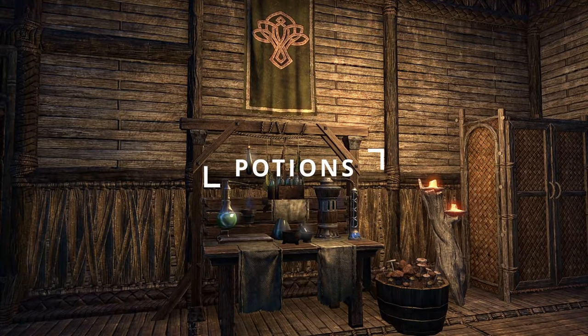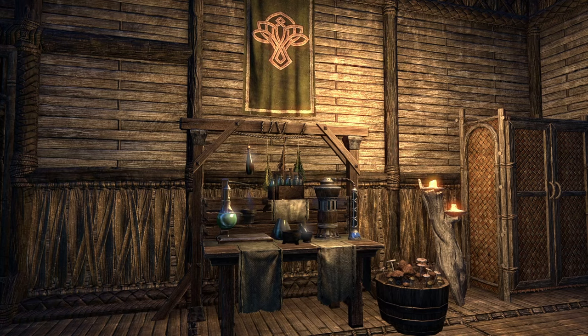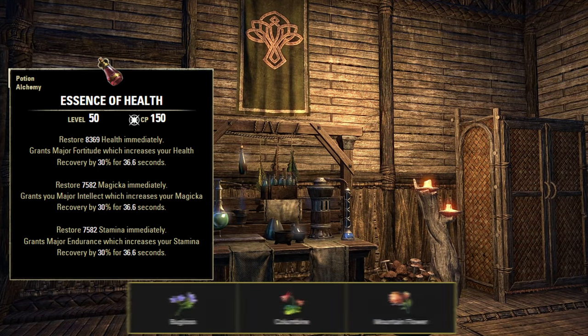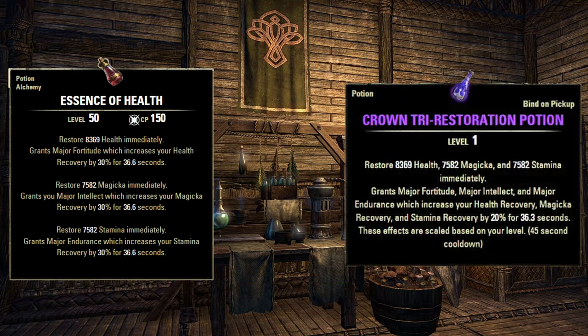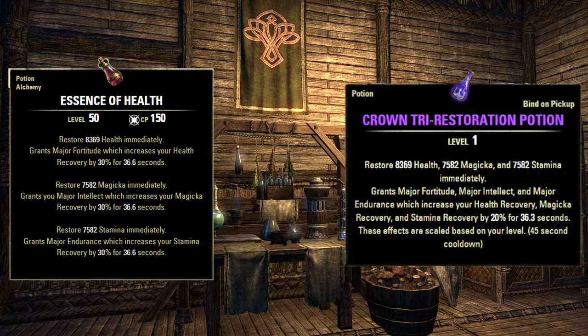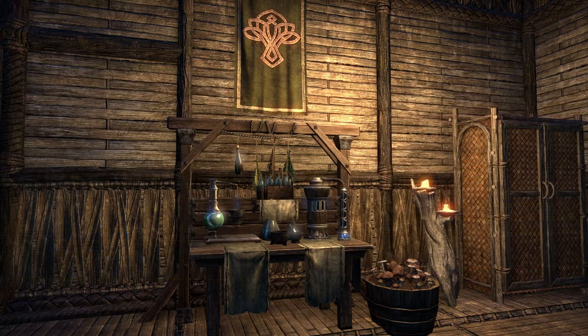When it comes to potions, you will want something that focuses on restoring all your resources. You'll want to either craft or buy a Potion of Health. The other option is Tri-Restoration Potion, available with daily rewards or in-game purchases. These potions restore health, stamina, and magicka, and also increase your health, stamina, and magicka recovery.